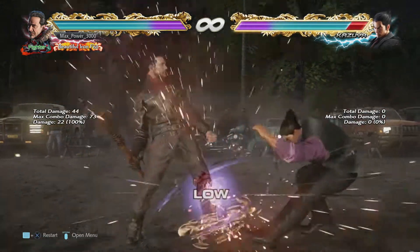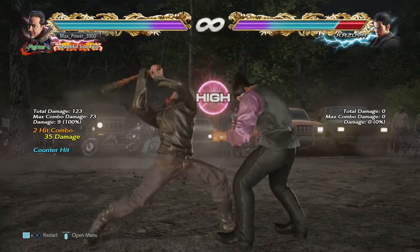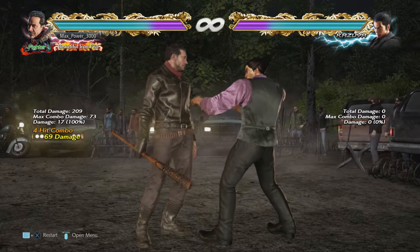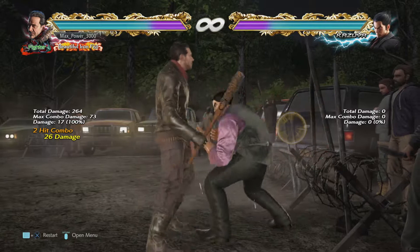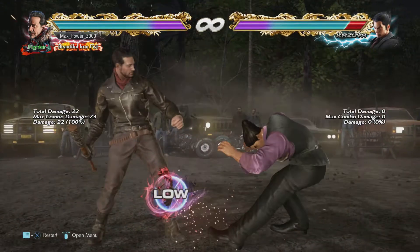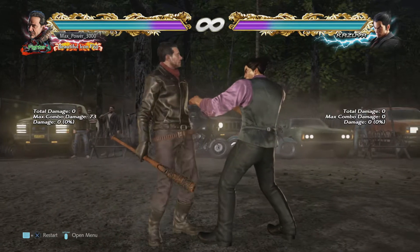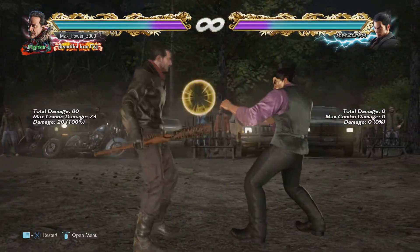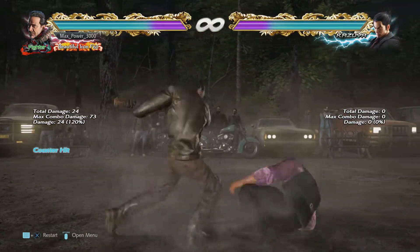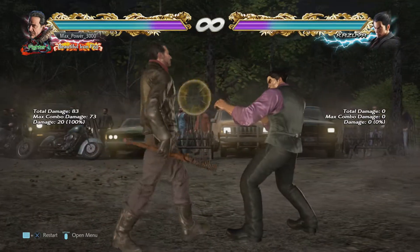b+3 is a low stomp — relatively safe at minus 12 on block — and on counter hit it's plus 11, so you get to swing away with two or one,two,four. That's a great counter-hit reward. b+4 is that safe mid kick — Shaheen and Miguel have it too — it launches on counter hit and hits grounded, similar to Devil Jin's. It's a safe mid that also hits grounded opponents; remember that one.